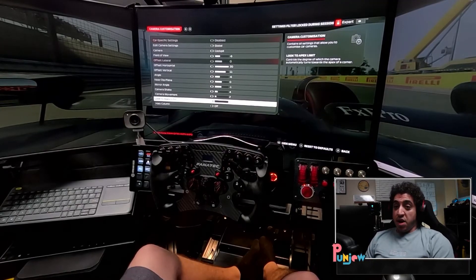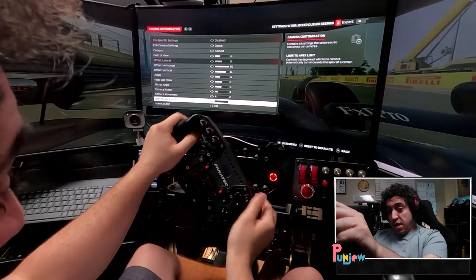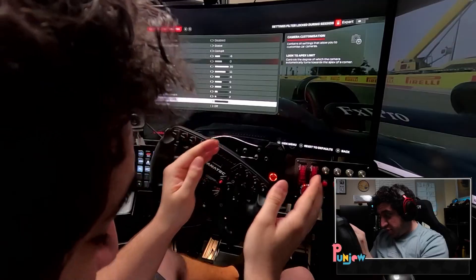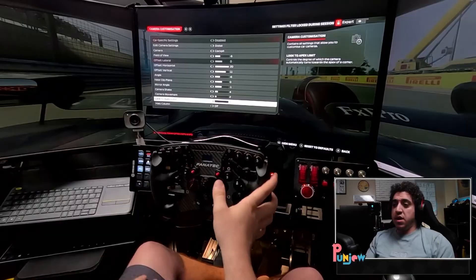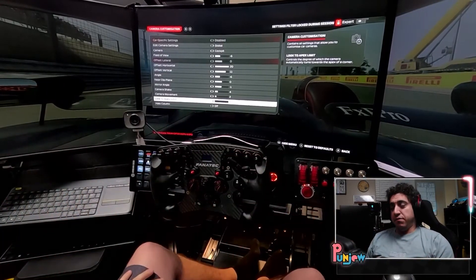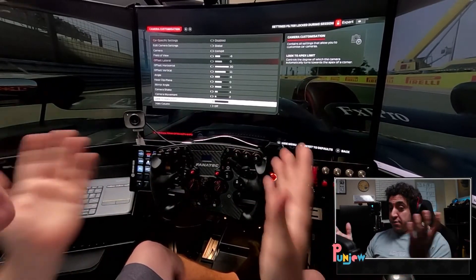Look to apex — throw this down to zero. What it does is make the camera look toward where you're turning when you're steering in. Not good for triples, maybe good for singles if you want to increase your field of view a little bit. For triples, absolutely no good. That covers the camera settings explained.